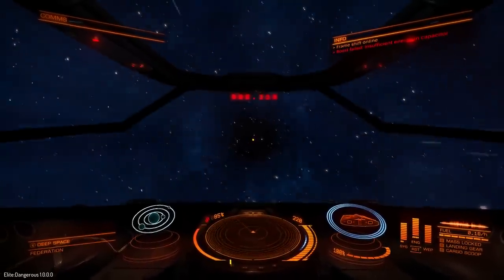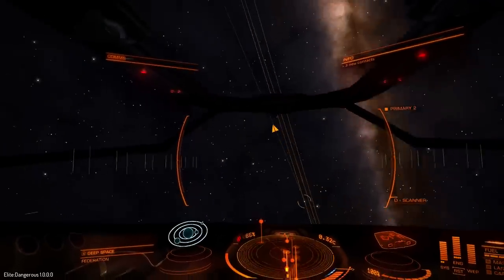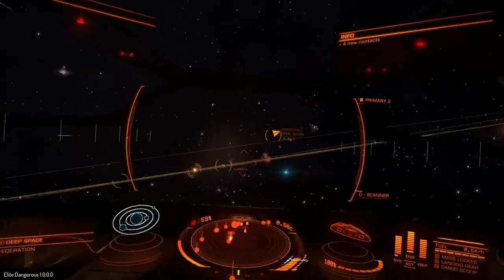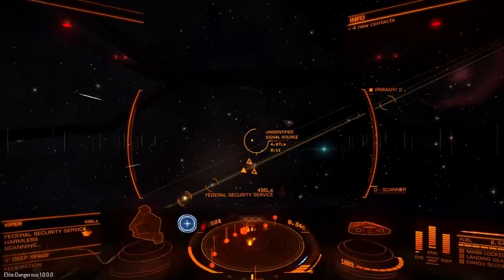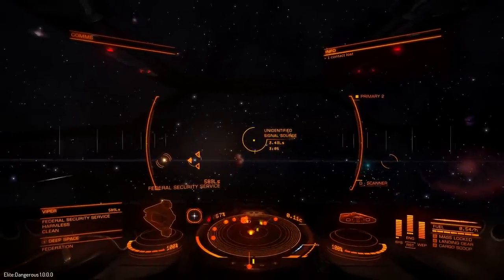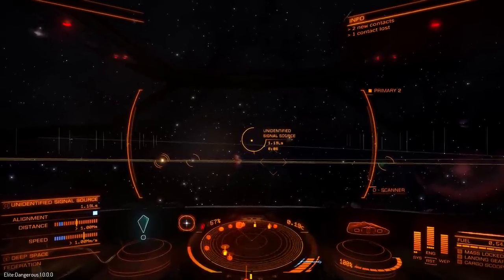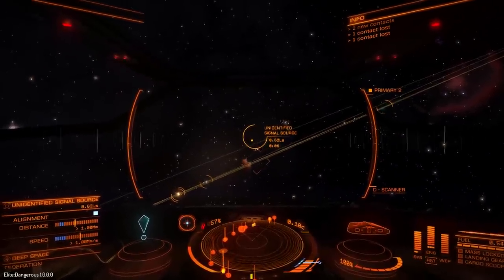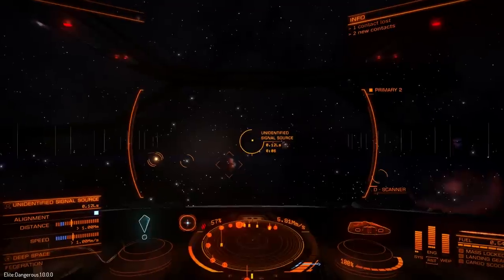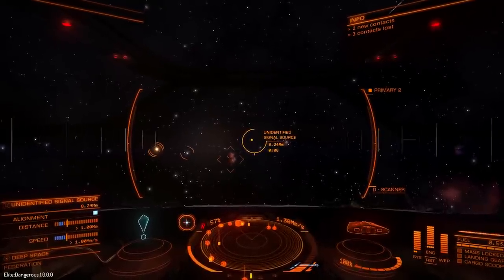One of the annoying things about the game is this signal source will now be gone, even though it was right next to me. So I now need to fly around and find another one. There we go — make sure you've got it targeted. You can see the timer counting down. I set my speed to zero to slow right down. I'm going to move towards it until it gets to 8 seconds, then press set speed to 75%. Get ready with my J key to drop out of the system drive to enter the signal source.